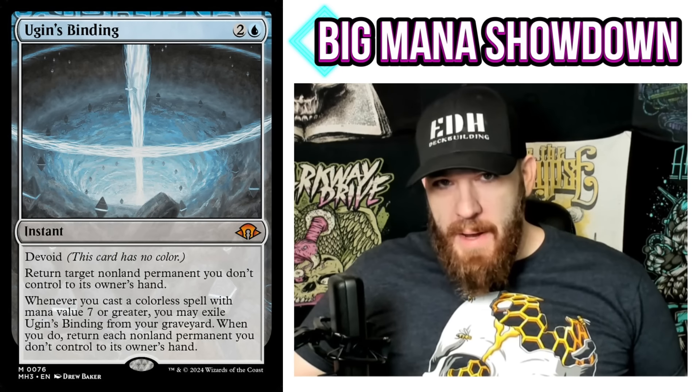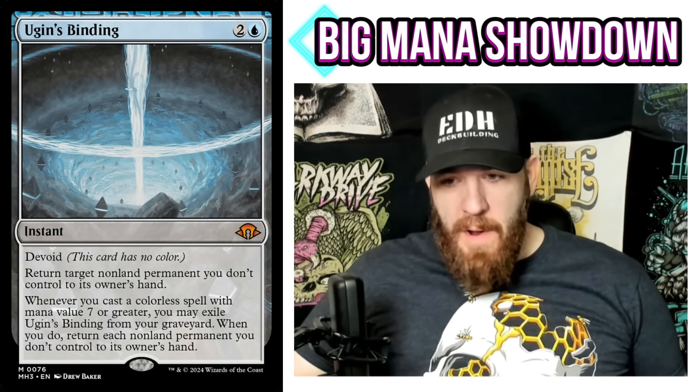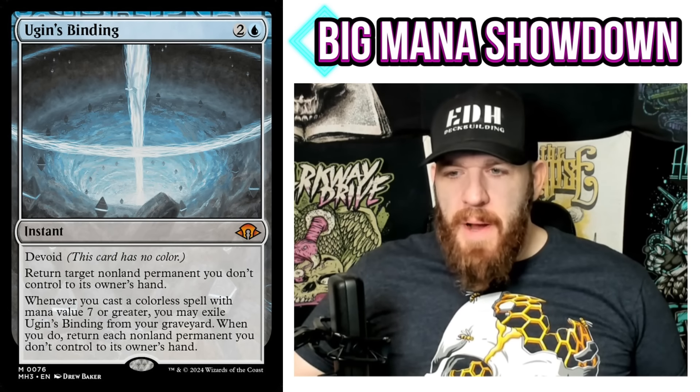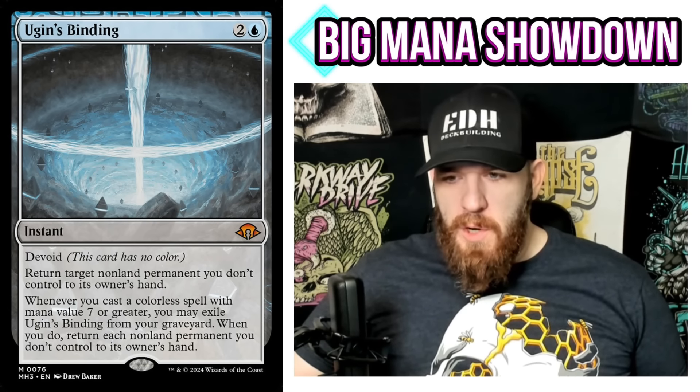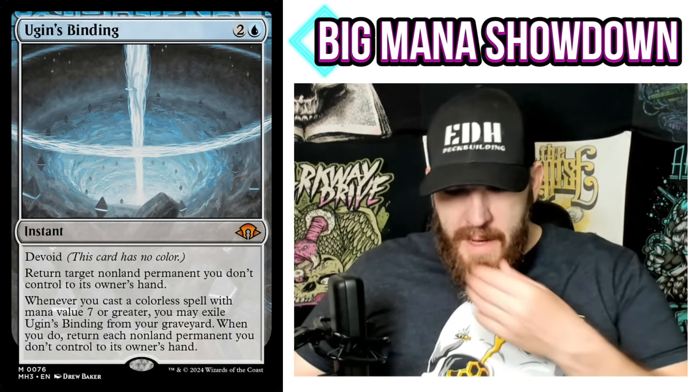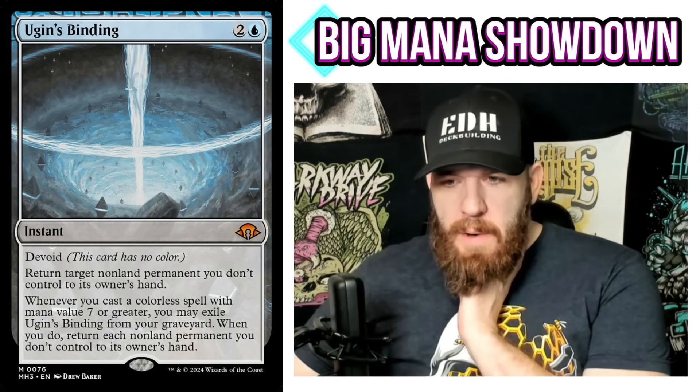For three mana, that's pretty bad on its own. However, when you cast a colorless spell with mana value seven or greater, you may exile Ugin's Binding from your graveyard — and when you do, return each non-land permanent you don't control to its owner's hand. That's the part that a lot of people are freaking out about.